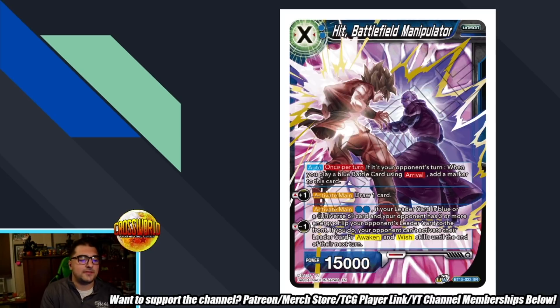Now we have Hit Battlefield Manipulators, and this card is absolutely insane. Two-drop 15k — auto once per turn, if it's your opponent's turn when you play a blue battle card using a rival, add a marker to this card. Activate main plus one: draw one. That right there is ridiculous — like Piccolo Junior unison or Baby Parasitic unison, these unisons that draw one are very powerful. But the activate main minus one: pay two blue — if your leader is blue or a U6 card and your opponent has three or more energy, flip your opponent's leader to the front side.